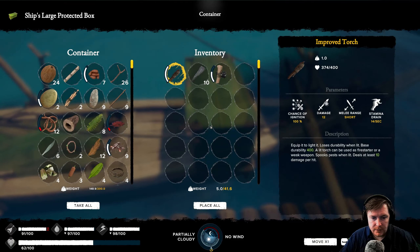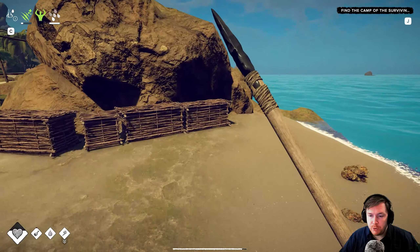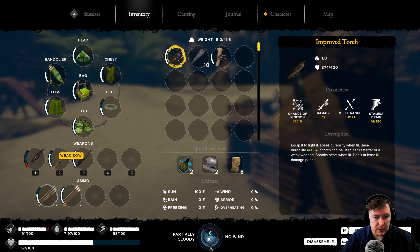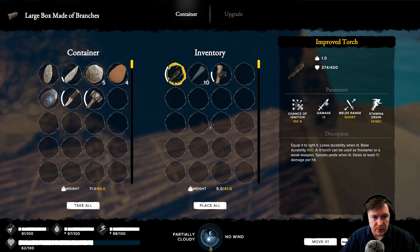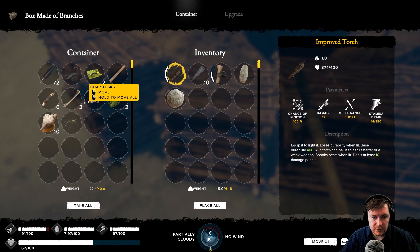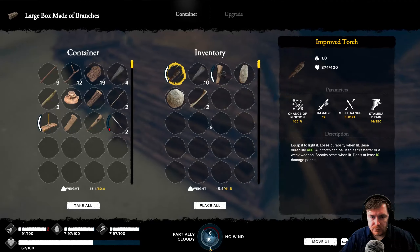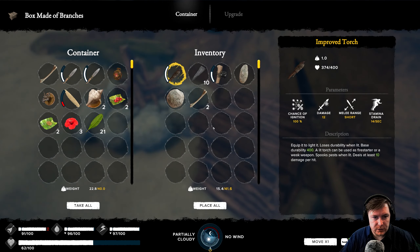I believe I've already put the pickaxe in here. Yes, I already have re-prepared it, all good. But we do need to make a lot of arrows. Our bow is still okay for the minute. The Obsidian Spear is getting a little bit low, but I think we need to make more arrows. I think we're just going to go with stone unless we've got a lot of bone somewhere. We've got one stone there — we can break that down into more stone.